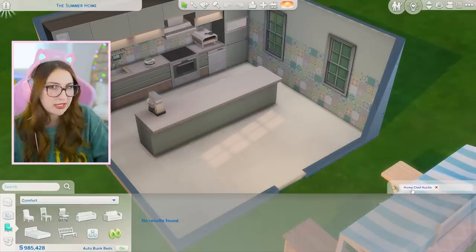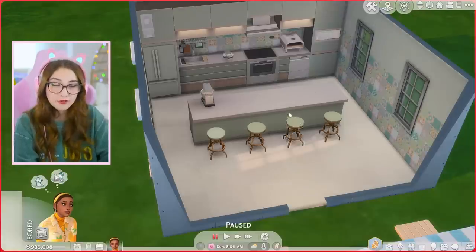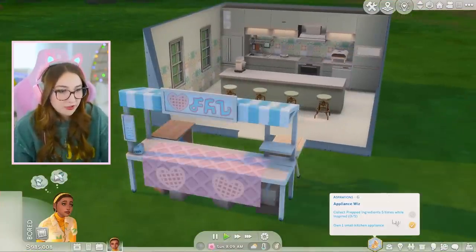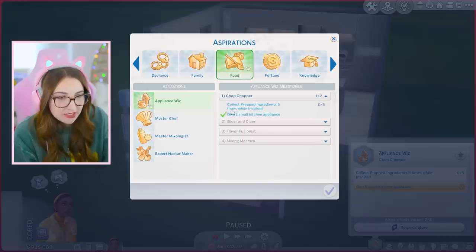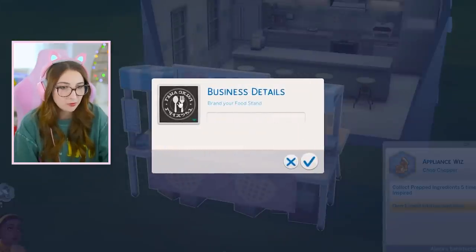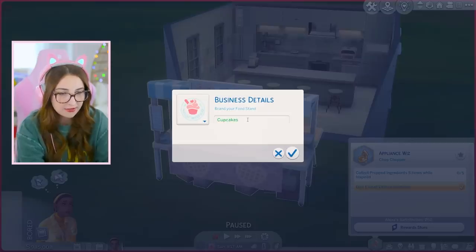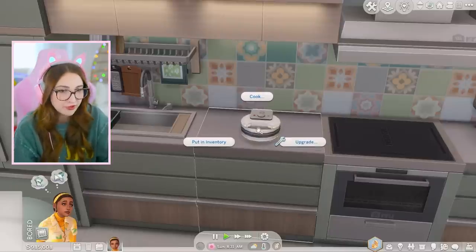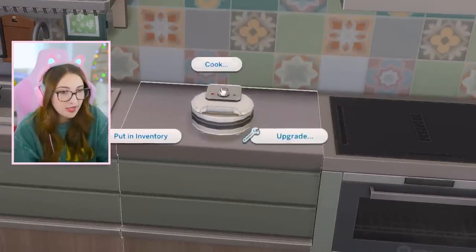Something else I'm surprised about is that it did not come with any bar stools, so I just popped some of those in there myself. We're already taking care of our aspiration — collect prepped ingredients five times while inspired. We can also change business details and brand your food stand. And there are cupcakes for dogs!